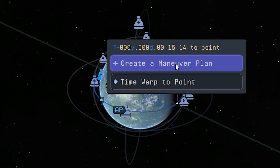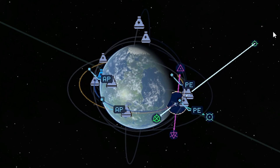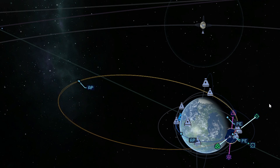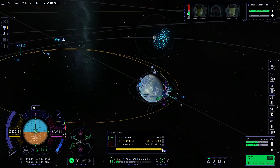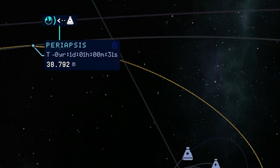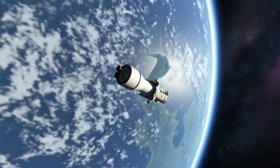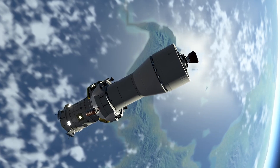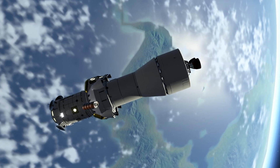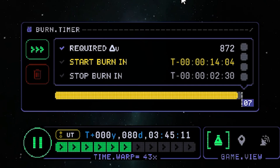Let's just go to the tracking station. Please create a maneuver to get us out of here once again. Let's get a little bit slower to reach the path of our Mun. We try to aim for a periapsis of about 50,000 meters — this should be fine. Let's see where our target is and bring this into motion. Already aiming right for the Mun, so let's fast forward to the next point of action.